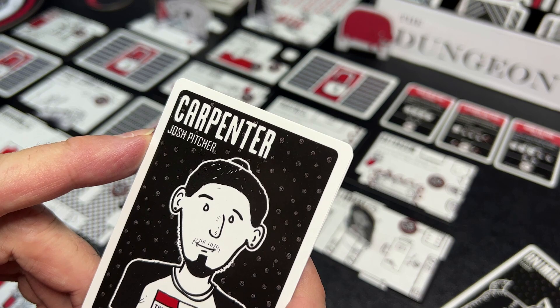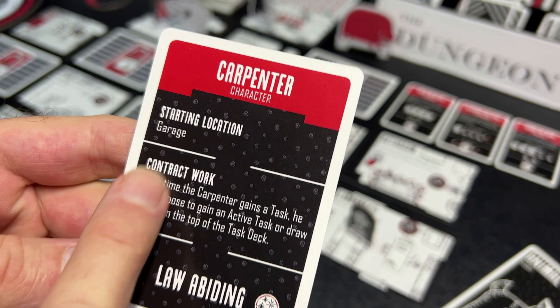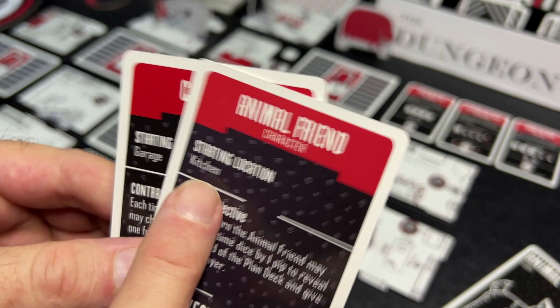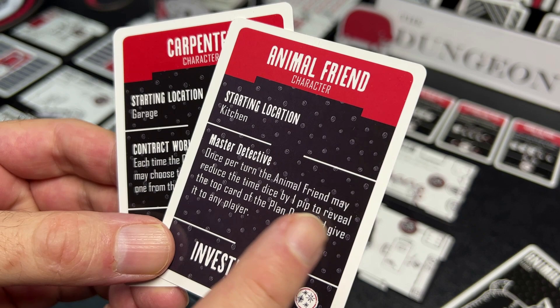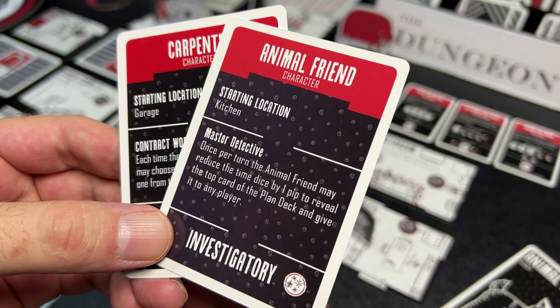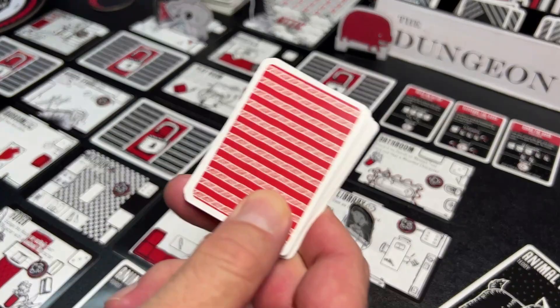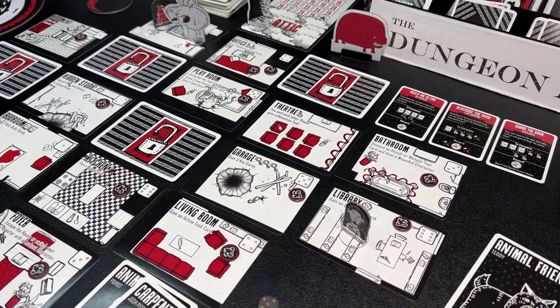My main character was a carpenter named Josh Pitcher, who started in the garage and was good at law-abiding tasks. He was joined by my secondary character, his dog Perot, who starts in the kitchen — I love that. Perot is a master detective, and once per turn the animal friend may reduce the time dice by one, or spend 10 minutes to reveal the top card of the plan deck and give it to another player. That's super powerful, especially in a solo game.